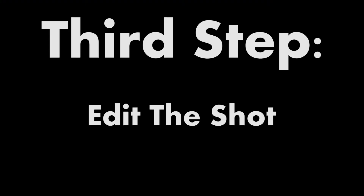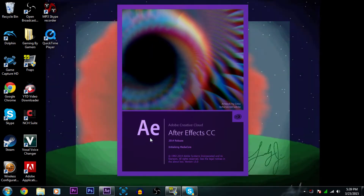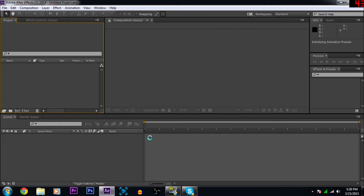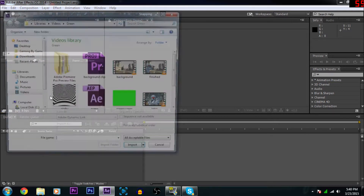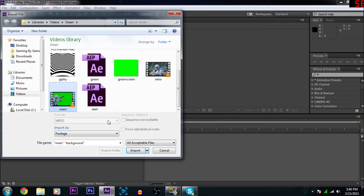Now we're in step three, the final step: edit the shot. Go on your computer, load up Adobe After Effects. I'm using CC — this works for CS6 and I believe CS5 has it built-in as well. The built-in effect we're going to be using is Key Light. Load it up. Use Control+I to import, and I just have mine labeled as background and main — bring your two clips in.